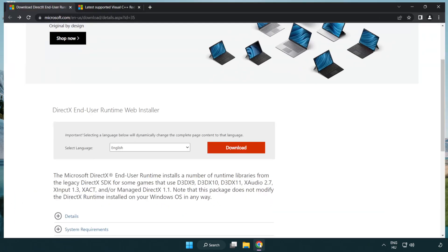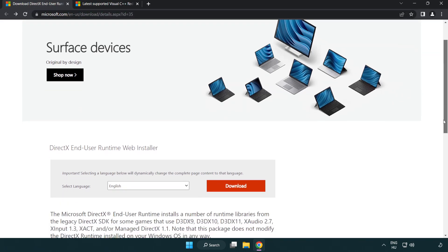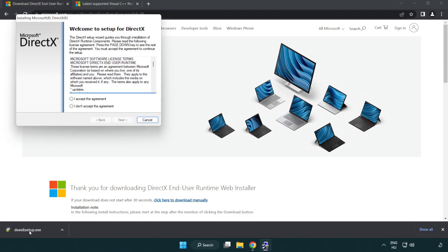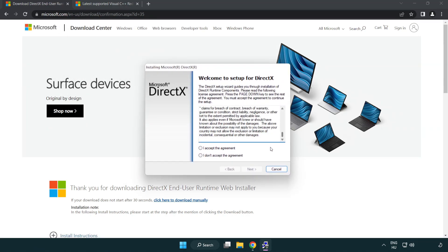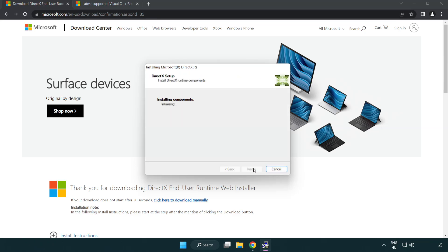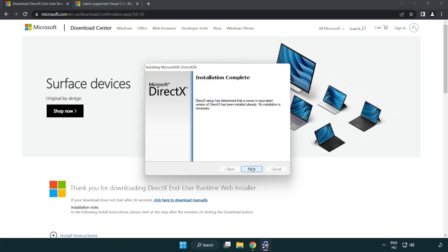Open internet browser. Go to the website — link in the description. Click download. Install the downloaded file. Click I accept the agreement and click next. Uncheck install the Bing Bar and click next. Installation complete and click finish. Close the DirectX website.